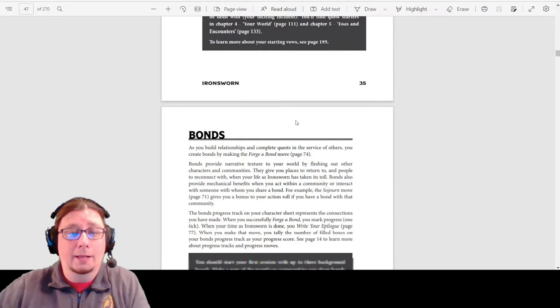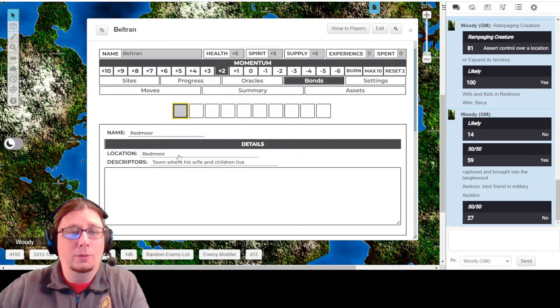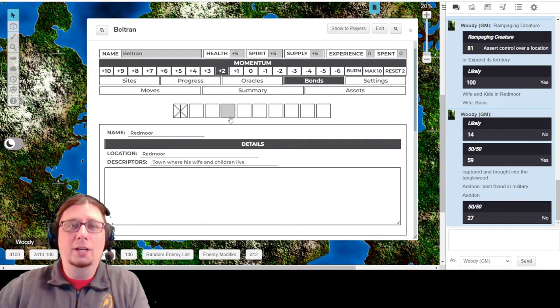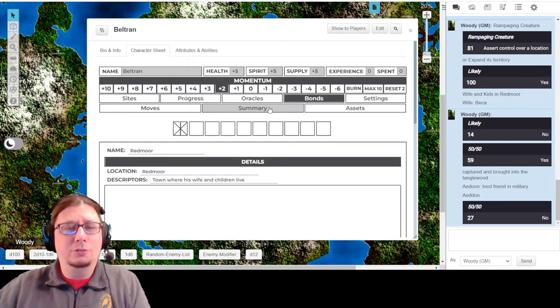The point of this particular progress tracker is that over the course of the character's career, when it's time to retire, this is kind of like an epilogue tracker where you do a roll to determine whether or not the best future envisioned happens, or the worst one, or something in between - did they actually live happily ever after, or those sorts of things. So we have all of that. Now it is time - I believe all that remains are choosing our stats and our assets, but let me double check.